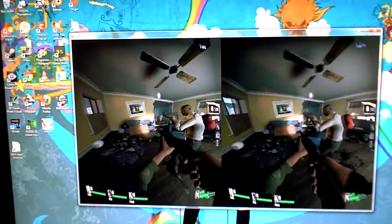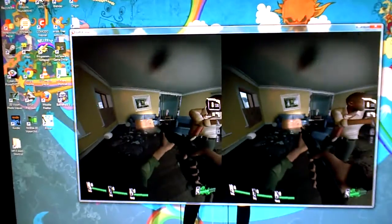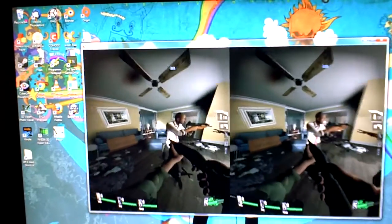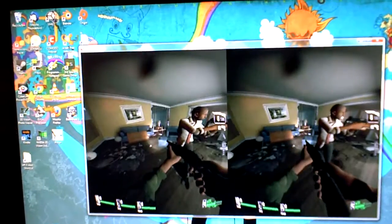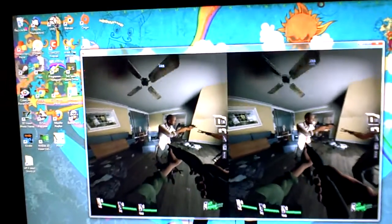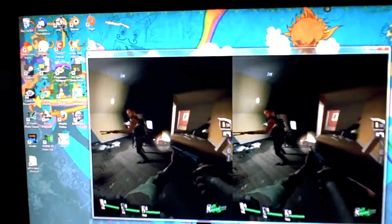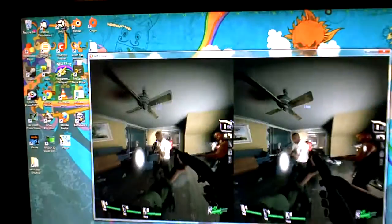If you look on the top right there, you can see how the ceiling fan disappears. This is because I'm increasing the FOV of the game on rendering, but the game engine itself still thinks it's a 45-degree field of view. So things that should be hidden, we can actually see now, which kind of messes things up a little bit. But for the most part, most stuff does stay in view — it's only some small objects.